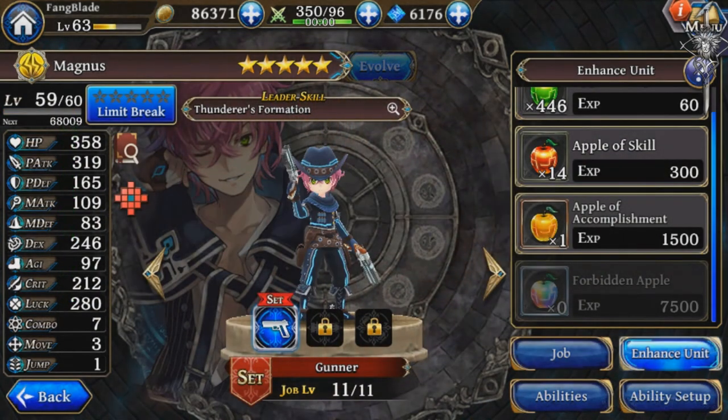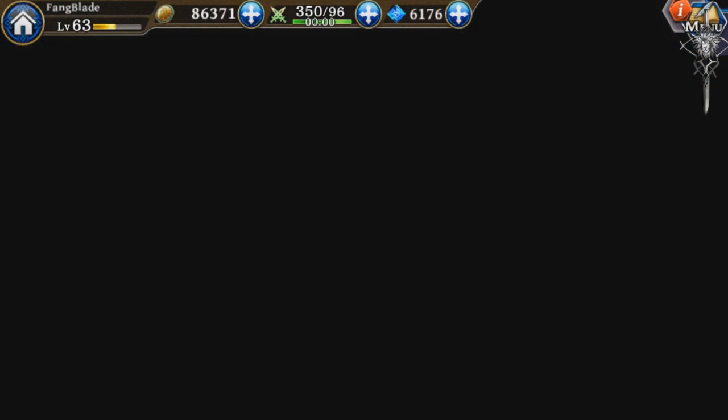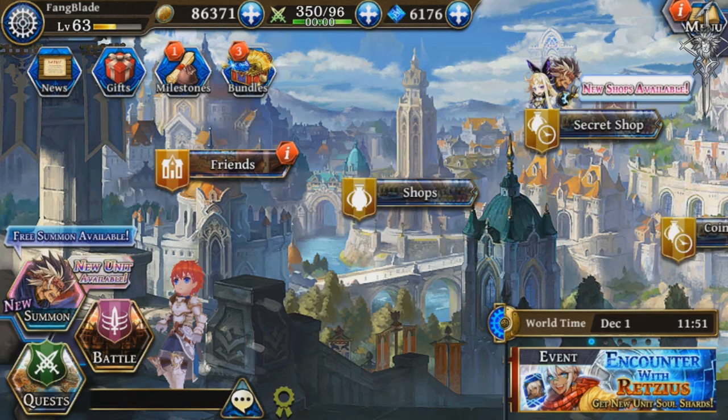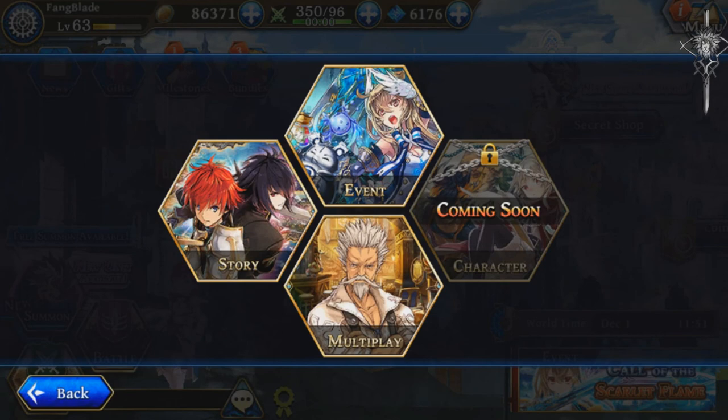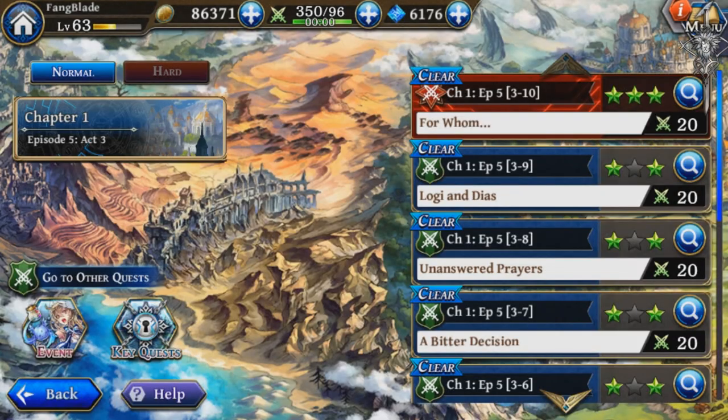Always remember to do your story quests and those event quests that give EXP — do anything that gives player level EXP. Keep that in mind, because without that your units will not pass the cap threshold. So do your story quests.